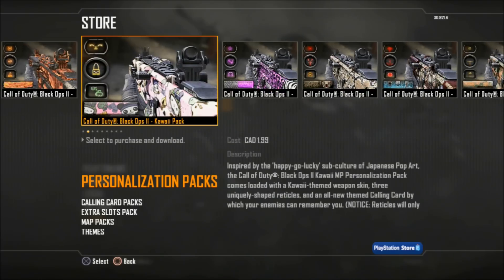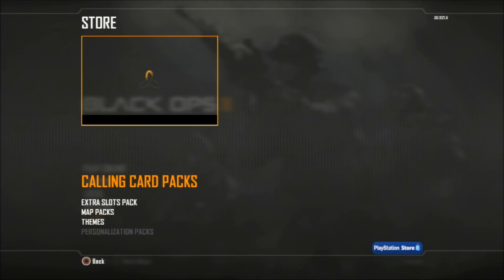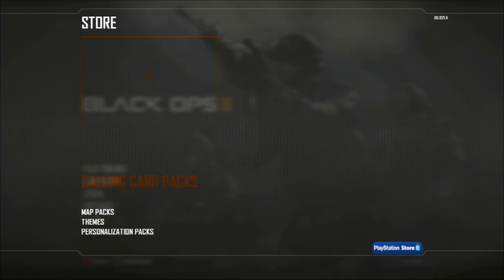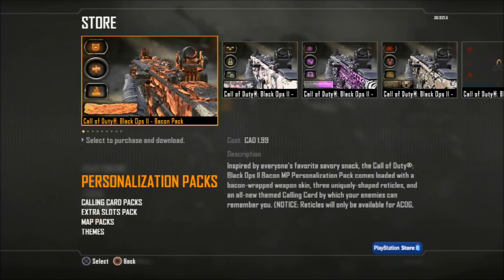So these are nine packs, and out of these packs I have already bought the graffiti pack over here, and then I have bought the extra slots pack. And I want your guys' feedback on what other two camos you think I should get. So I'm going to be getting two more camos, I just don't know which ones to get. So you guys tell me what you think I should get, and then it'd be great to get those camos and I can show them off to you guys.